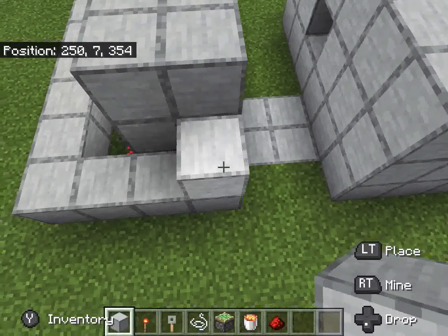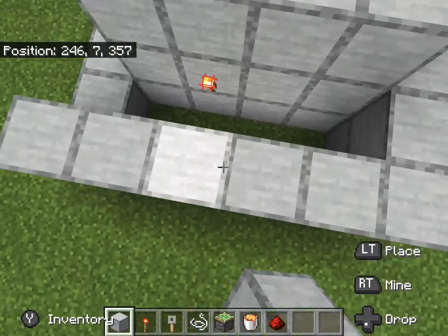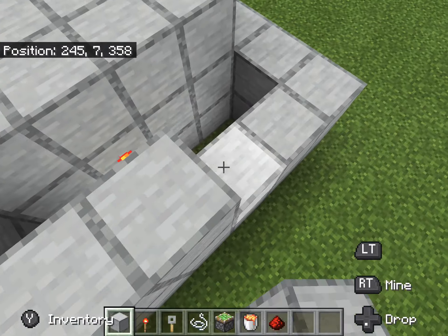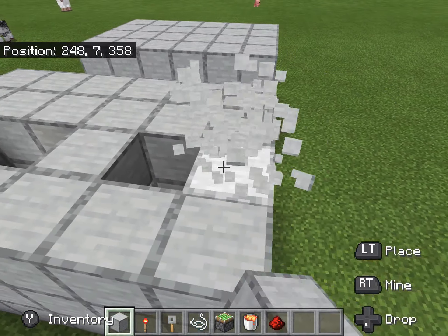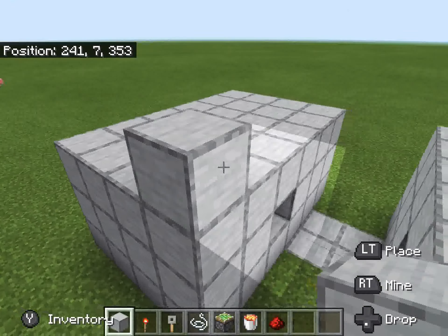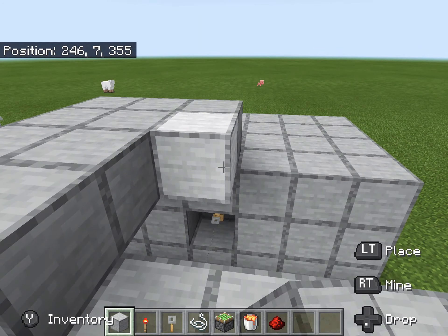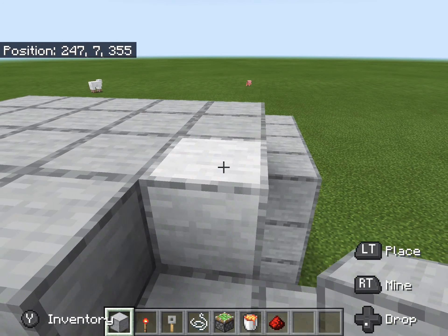Also cover up this part and make it three blocks high. I'll just show you in a sec. You need three blocks high because if you know about the chopper already, you're gonna jump over — you need three blocks high unless you want to hit the roof and then fall in the lava.